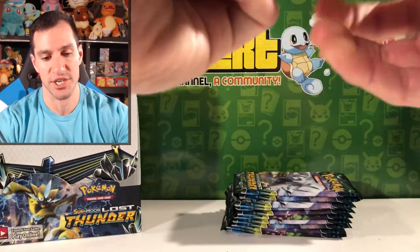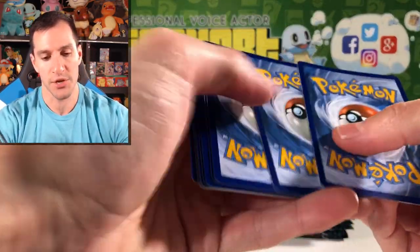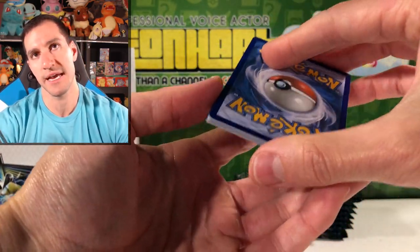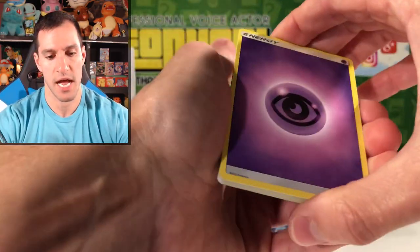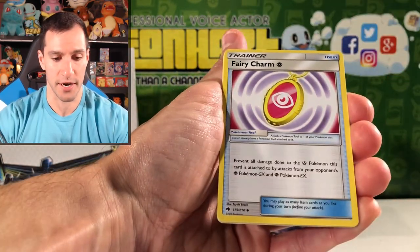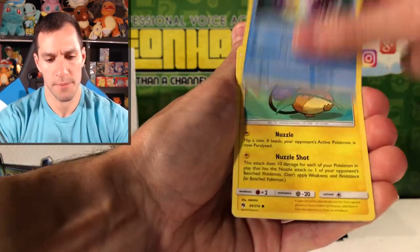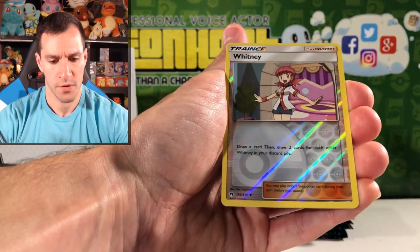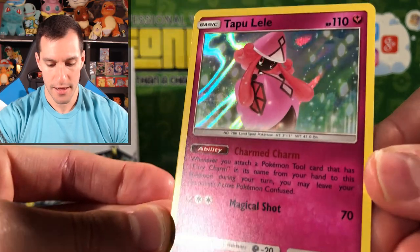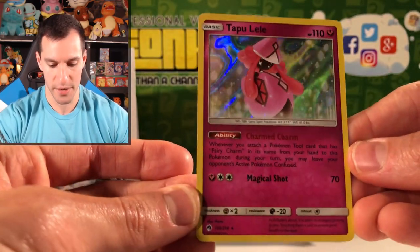Don't forget to leave a like and let me know in the comments your favorite artwork from the set, your favorite card, and thoughts on the set in general. I'll say Metal. Psychic Energy. I think that's a new card. Fairy Charm, Snubbull, Slugma, Bruxish. Whitney's the Reverse Holographic, and the rare is a Tapu Lele holographic card — Magical Shot. Very nice.